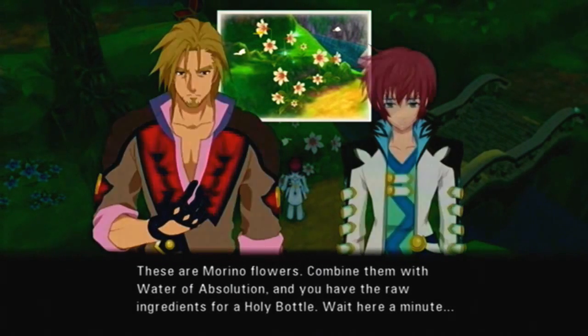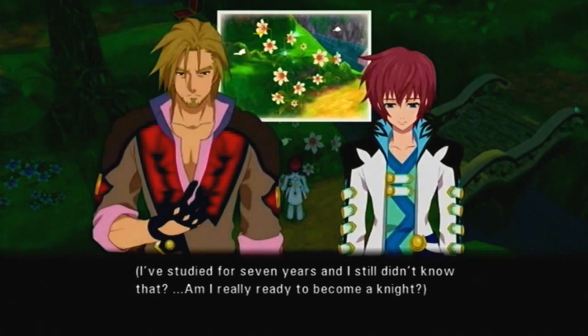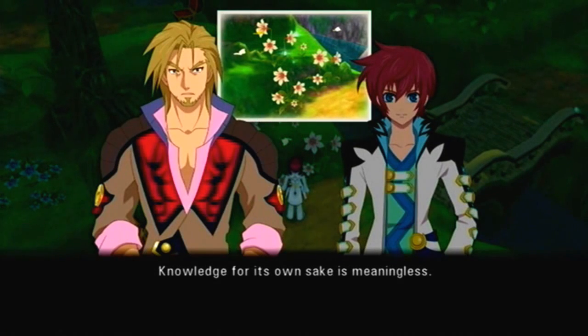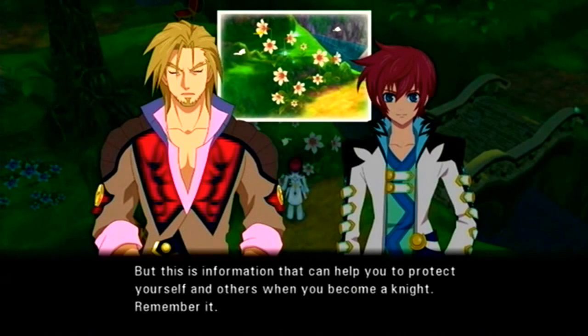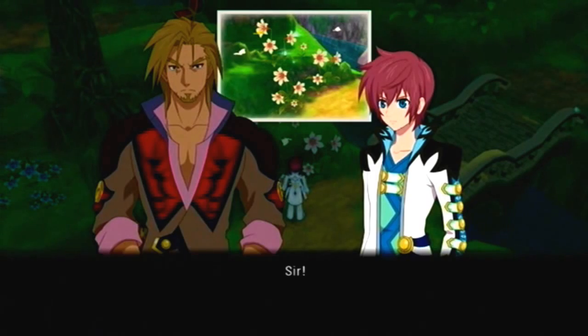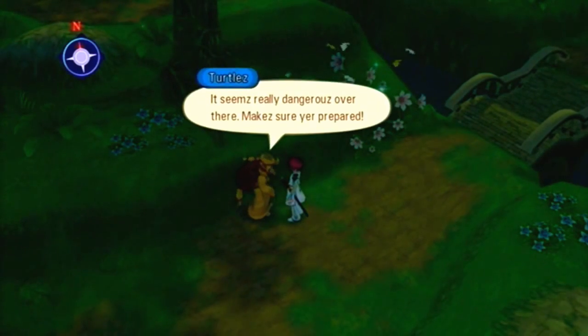In the cutscene: these are merino flowers. Combine them with water of absolution and you have the raw ingredients for a holy bottle. Asbel: I've studied for seven years and I still didn't know that. Am I really ready to become a knight? Malik: Knowledge for its own sake is meaningless. But this is information that can help you protect yourself and others when you become a knight. Remember it. Sure thing, Malik. Let's go to the turtles for more dualizing.